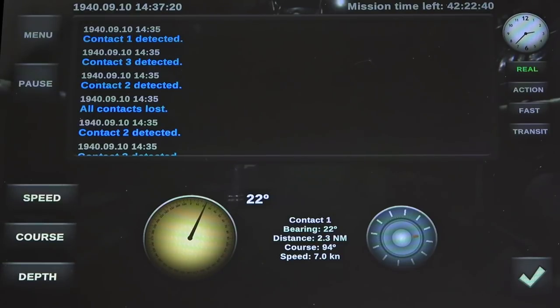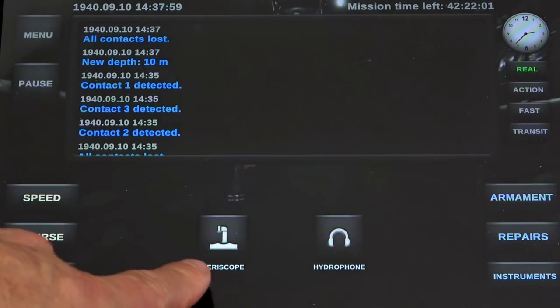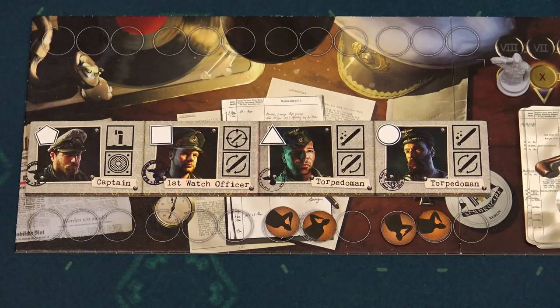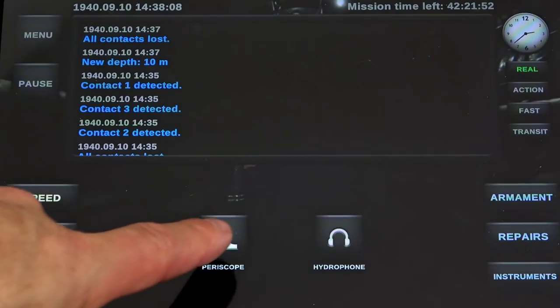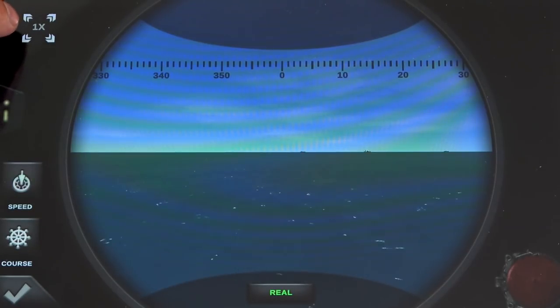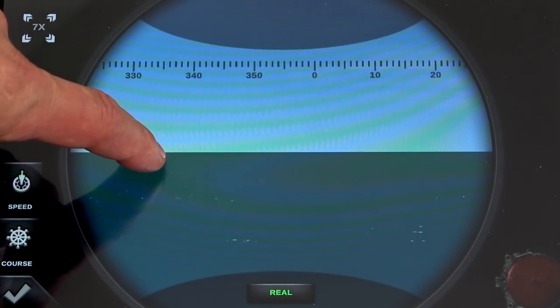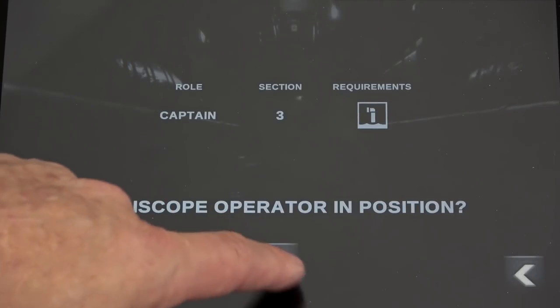Before any attack, you need to visually identify your targets. When submerged, get to periscope depth of 6 to 10 meters and use the periscope. The captain pays for the order and activates the sailor with the periscope icon in section 3. Click on the periscope icon, confirm the sailor in section 3, and the application enters the first-person view. With the zoom button you can see your targets. Make sure that the bearing of the enemy is within the firing range of the torpedoes when using the attack disk.